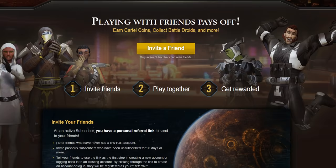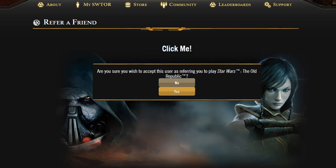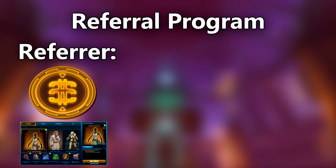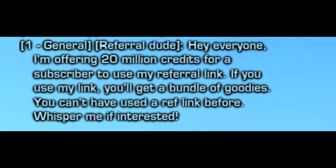Referral Link Scams: SWTOR referral links were part of a program discontinued in April 2021. In this program, subscribed players got a unique URL they could share with others. The basic premise is that a referrer would get cartel coins to spend in the cash shop if they successfully referred players into the game that subscribed. The referred player would also get goodies by clicking the link. Here is how a scam worked: a referrer goes into general chat and says they will pay a subscribed player a set amount of credits to use a referral link.